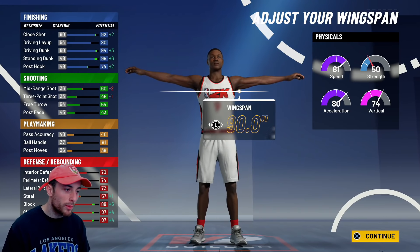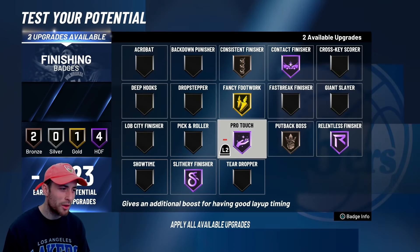That is the build. We've got a 94 driving dunk, 95 standing dunk, 59 mid-range, 46 three-pointer — it's not good, but it's not terrible. 61 ball handle — you're not gonna be doing anything crazy with that, but it's still better than the average center. We've got a 90 block, and our rebounding will be in the 90s with the plus-4 at 99. 91 speed, 90 acceleration. This build is crazy, and the best part of all — we get slashing takeover.